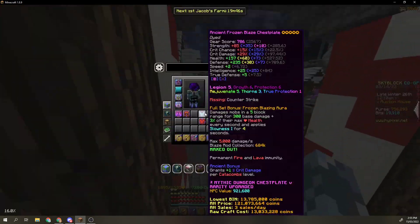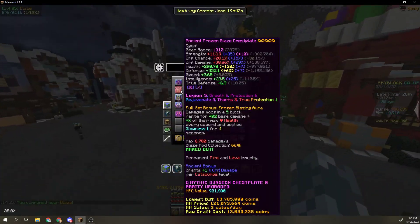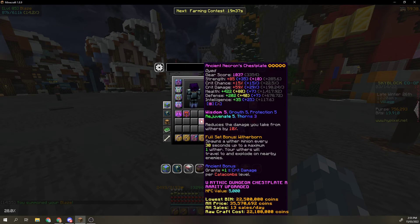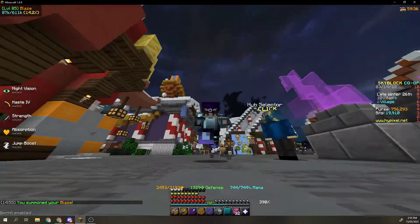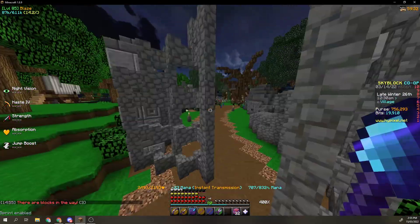Obviously Frozen Blaze is only good with the Blaze pet equipped. So with the Blaze pet: 290, 355, 422, 202 — it becomes a bit more similar, possibly even the same. But my armor does have G6 P6, which makes that a little bit sad.